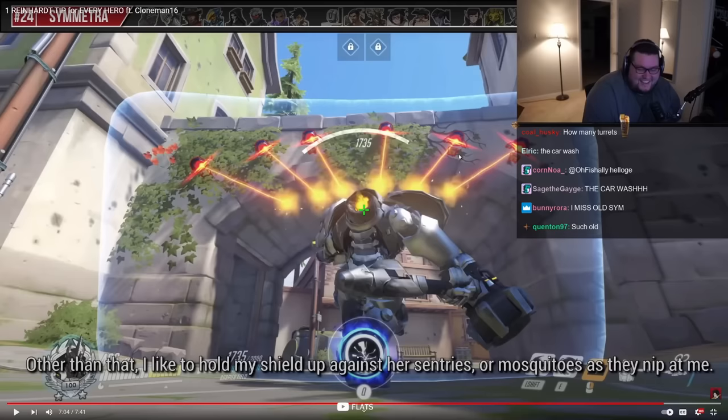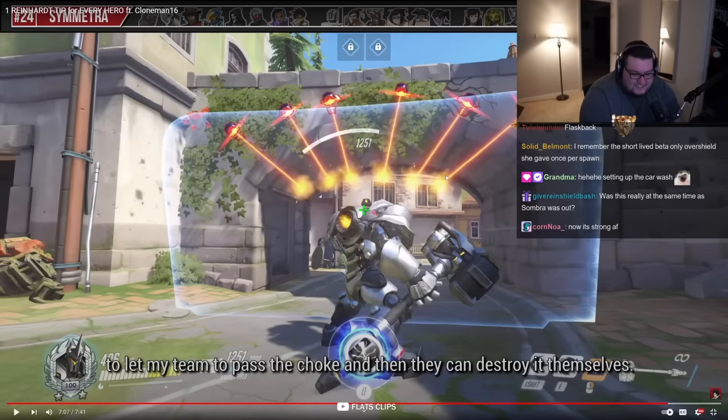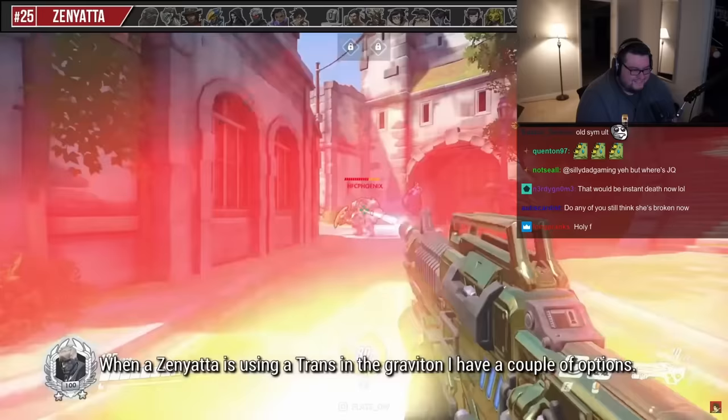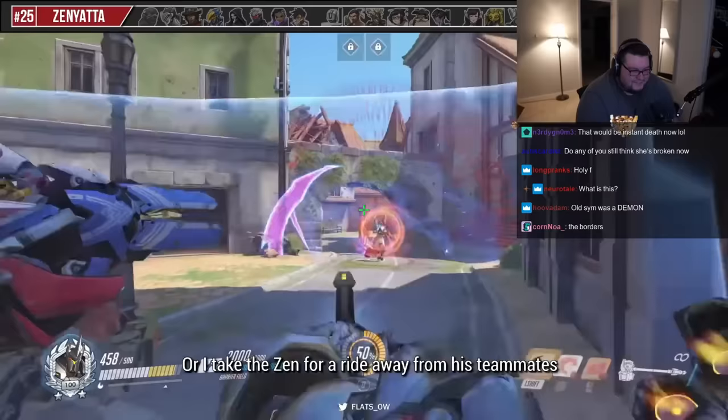'Mosquitoes, as they nip at me, to allow my team to pass - fire stroke, and then they can destroy them themselves.' Look at how little damage they actually do - nowadays if you had six torrents like this on Sym, you just get obliterated. 'For Zenyatta, the last person: when Zenyatta's using Transcendence in the graviton, I have a couple options. The first one I do is charge a squishy - you can't heal a dead soldier. Or I take the Zen for a ride away from his teammates. Bye-bye healing.' And that's all of them.